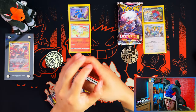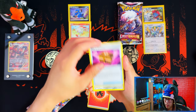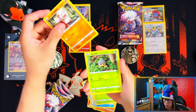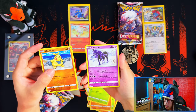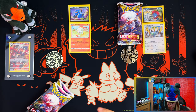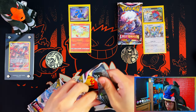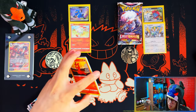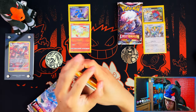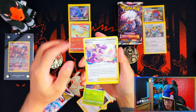Brilliant Stars and Astral Radiance — I've pulled heat from at least one. I've got lucky with one of the check lane blisters, like a secret rare, a Queen's reverse, and a Spectral Holo. Will it carry on with Lost Origin? So far my check lane blister luck has been actually quite good — that one pack magic or one pack luck has been there. Don't know if it's gonna follow through with this one.